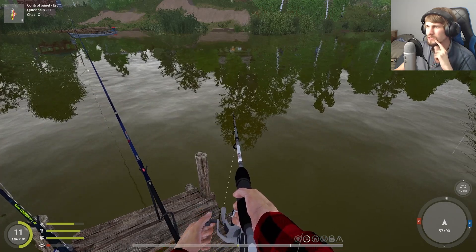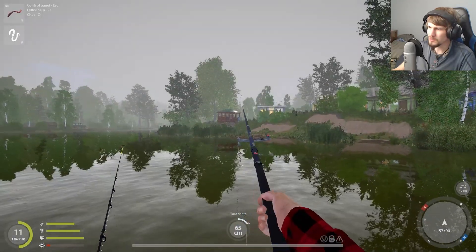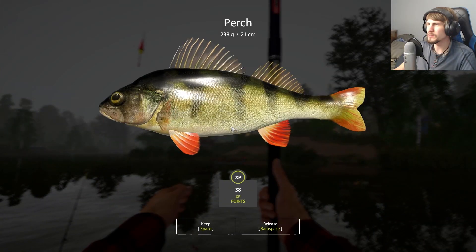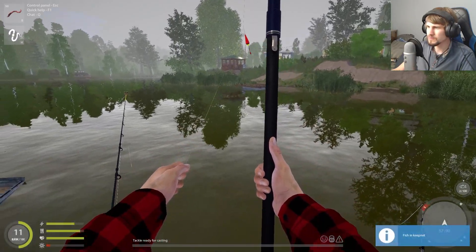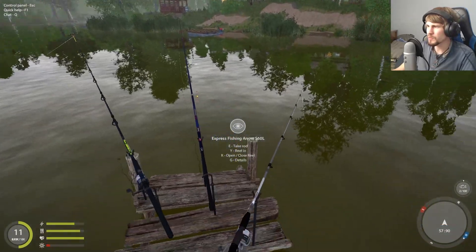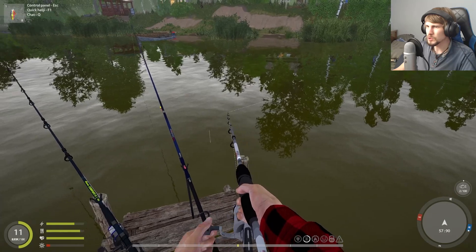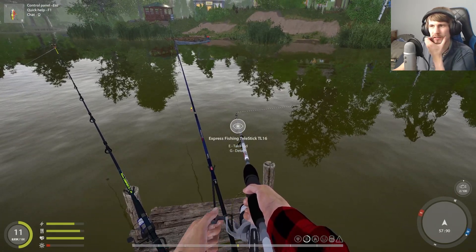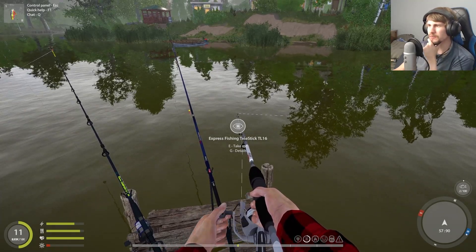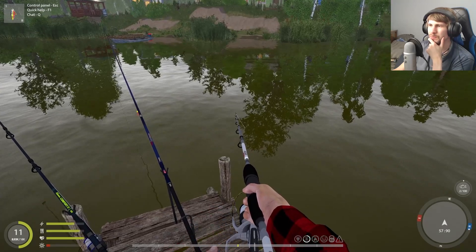I can see it jumping around but again there's nothing. Now you would think it's under and the line's taut — finally we got something on there, actually a little bit of weight to it. Just a perch. Maybe the problem is I'm tossing out too much line and that's causing an issue. Finally got something going on with that rod — I am kind of tempted to pick up the next float fishing kit just to see everything it has on offer and maybe that'll make it easier to read and bring in each time.